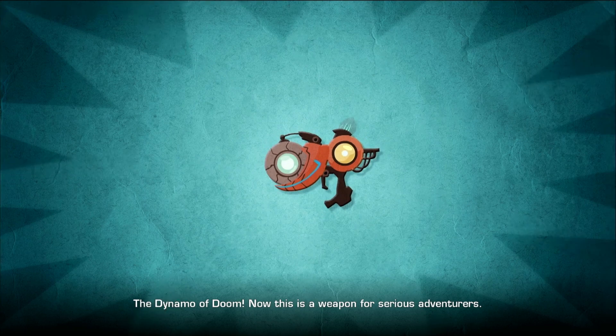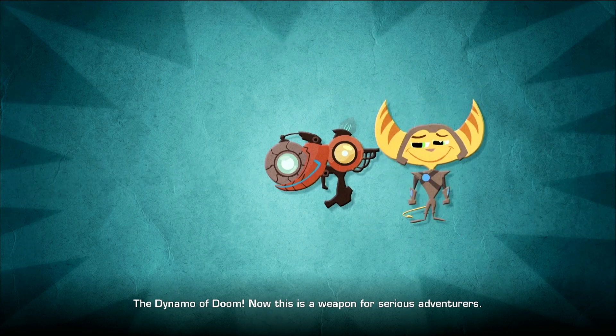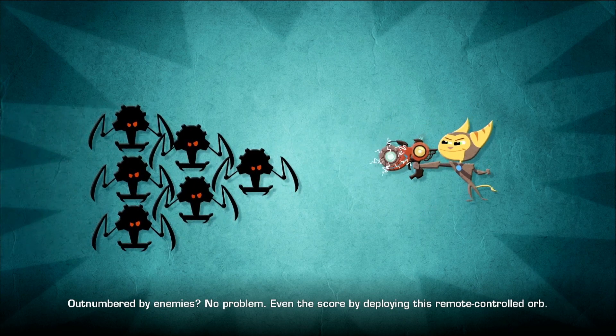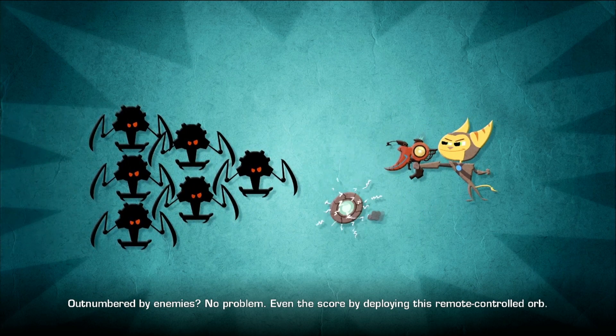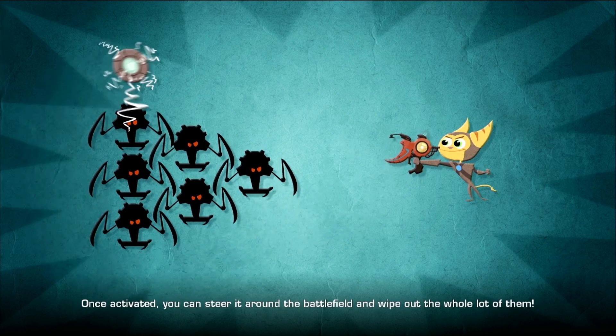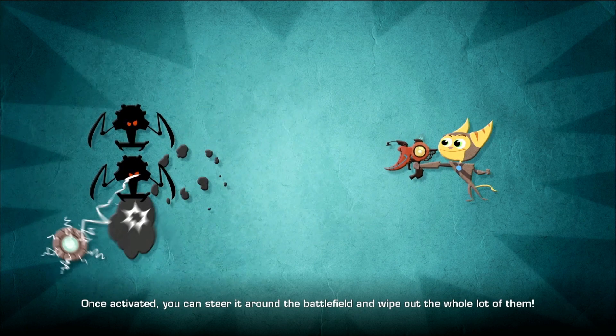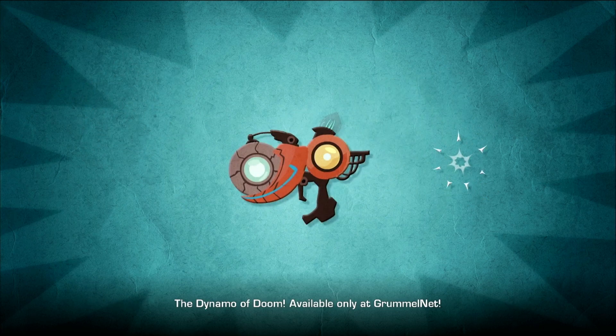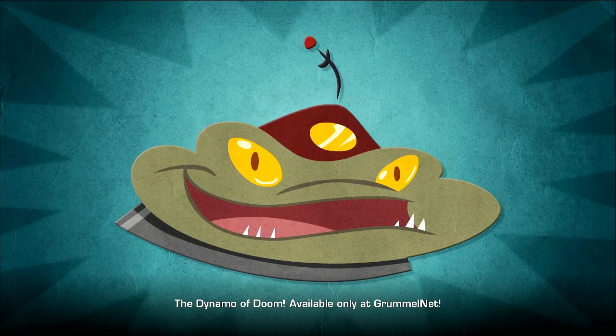The Dynamo of Doom. Now this is a weapon for serious adventurers. Outnumbered by enemies? No problem. Even the score by deploying this remote-controlled orb. Once activated, you can steer it around the battlefield and wipe out the whole lot of them. The Dynamo of Doom — available only at Drummelnet.